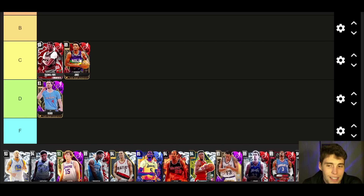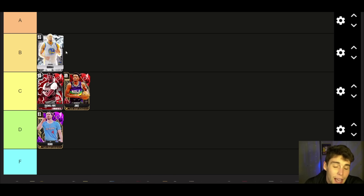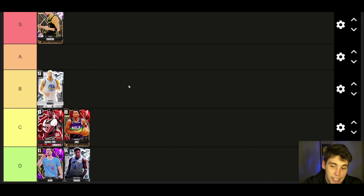KCP up next — C tier. When you talk about underrated cards in 2K at the shooting guard position, I still think to this day KCP is up there for one of the most underrated cards in the game. He does a lot for you — knocks down shots, plays decent defense. C tier for KCP. Andre Iguodala up next — I'm going to go B tier. Iggy is fine, I don't hate the card, his release is a little bit slow but he does play a lot of defense. I don't think he's quite that elite tier — fine, nothing special in MyTeam.